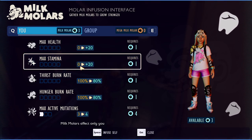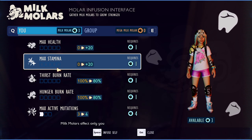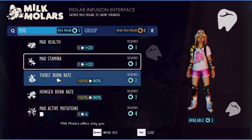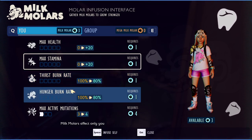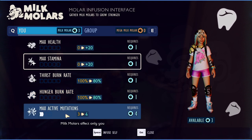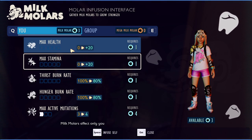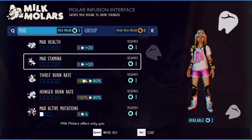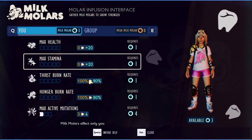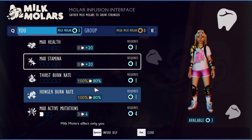On my solo survival world, I think I accidentally upgraded one of the other stats, so I couldn't actually get max stamina. Right now I'm at 4 stamina out of 5. After that, I did thirst burn rate and hunger burn rate — one each, something like that. So my recommendation: mutations first, stamina second, and then probably do the remaining three equally.